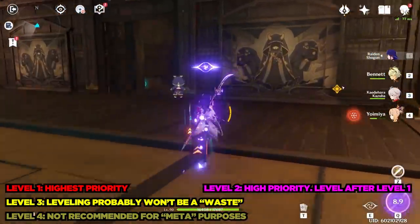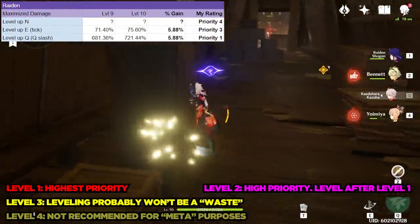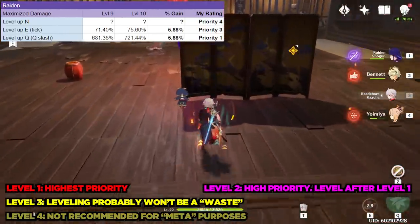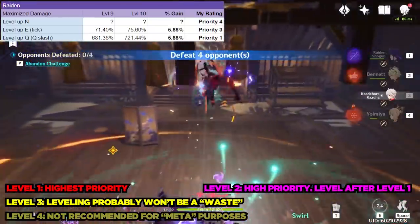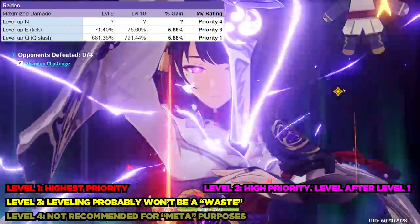Last but not least for DPS characters is Raiden. I consider Raiden as a DPS character, even though she is also a support. If you use Raiden a lot, you should crown her burst — it's a level 1 priority. As for her elemental skill, I put it at level 3 or 4, bordering on no point to crown, though you can always crown it for the tiny bit of extra damage. Her normals are definitely in the level 4 category.